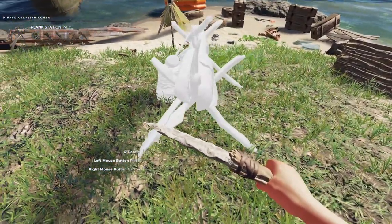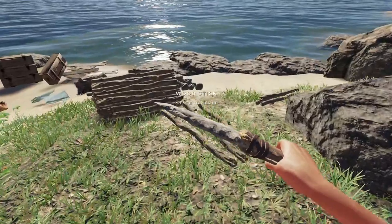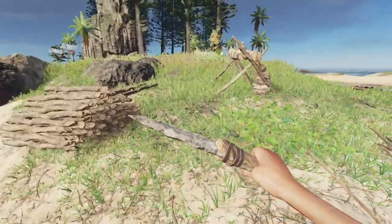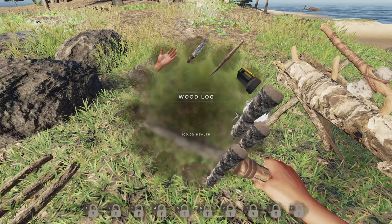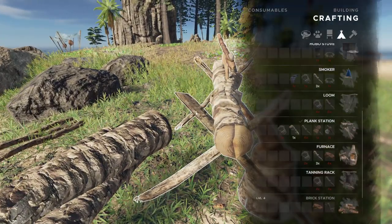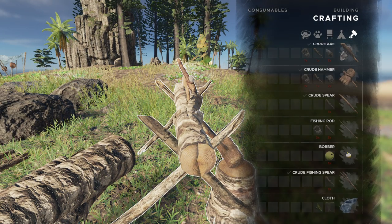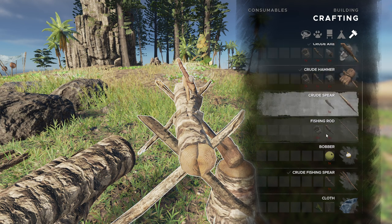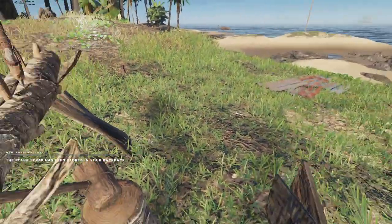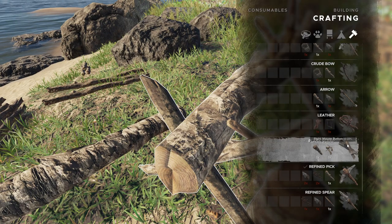I think right here would be good. Now with this plank station, we can turn logs into planks. Let's grab all three logs, put them down here. You don't actually click on this thing - you just have to be near it and then you can craft. Here it is - plank scrap. Let's build a few of those - plank scrap, nice.